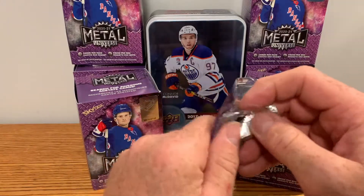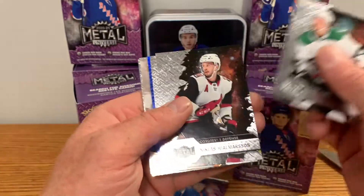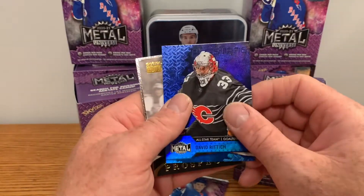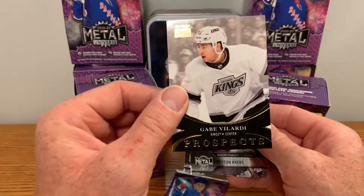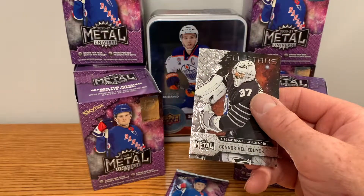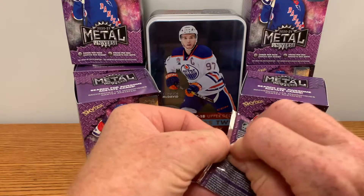Two packs left. See if we get an Allon — even an Allon would be nice. John Klingberg. Nicholas Holmstrom, Claude Giroux, David Rittich blue parallel, All-Stars. Got a Gabe Velarde prospect — I haven't pulled anything really good yet out of the prospect cards, but nonetheless. Peyton Krebs rookie and Connor Hellebuyck All-Star.